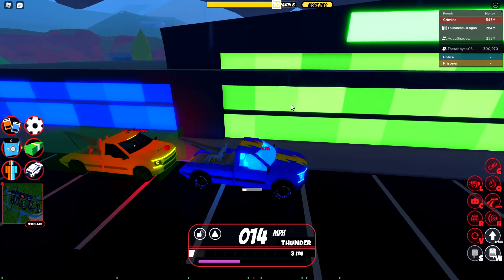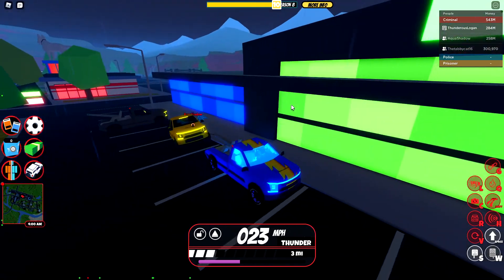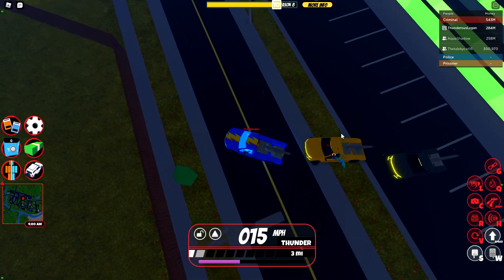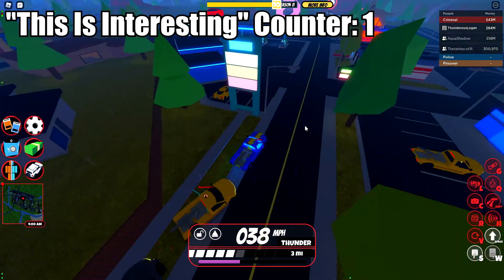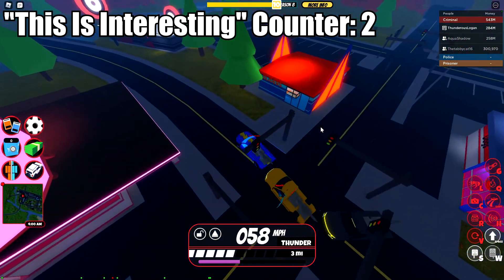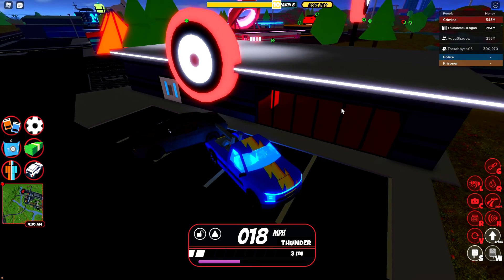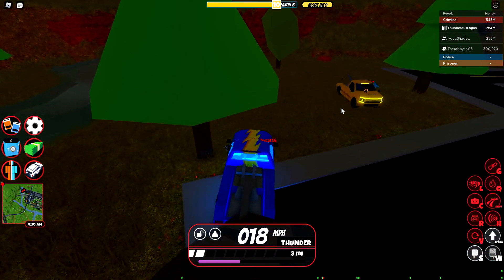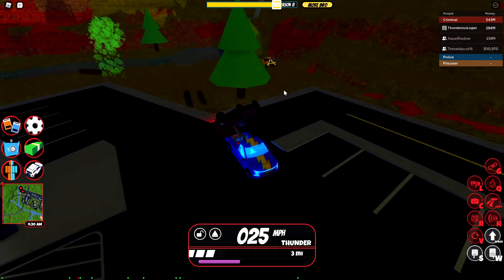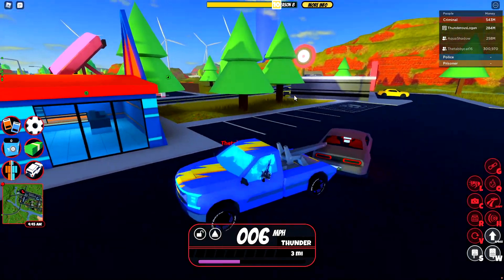If someone is in the vehicle, it takes a lot longer to tow it. It took a lot longer there. We're towing like three cars at once here — this is interesting. Now if there's an empty car, just like a Challenger, it took a lot less time to hook onto it. It takes a lot longer to hook onto a car if there's someone inside, so that's something to keep in mind.